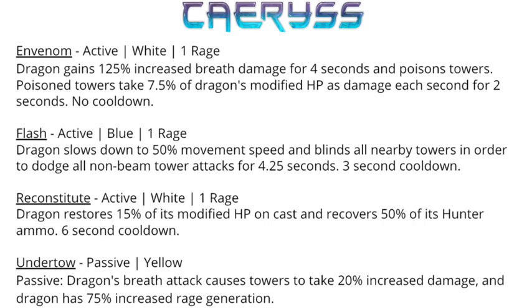He also has Flash, an active blue one rage spell that slows the dragon to 50% movement speed and blinds all nearby towers, basically dodging all non-beam tower attacks for 4.25 seconds, with a three second cooldown. Unfortunately a blue mage disabling this spell does not refresh the cooldown, and three seconds is quite a long cooldown to dodge towers repeatedly. The upside is that while Flash is active for 4.25 seconds, you can still attack and do damage to towers.